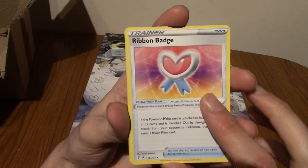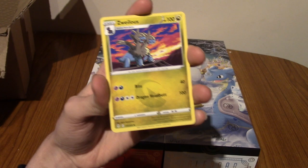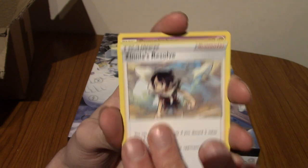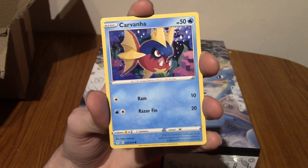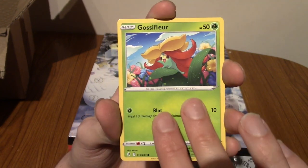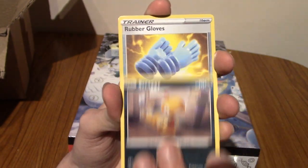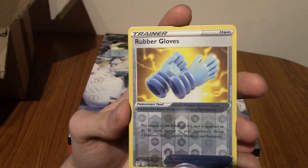Let's go through this then. We've got a Ribbon Badge. We've got Zinnia's Resolve — very cool. Pumpkaboo! Carl Varna. We've got a Gossifler — no, a Fletchling. A Scraggy. We can't get anything in the reverse slot, unfortunately — there's no trainer galleries.